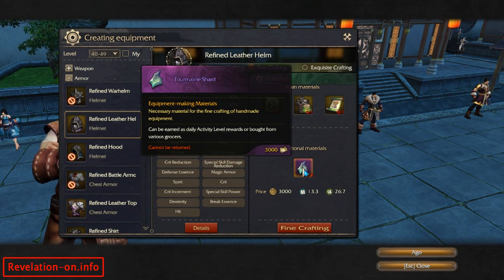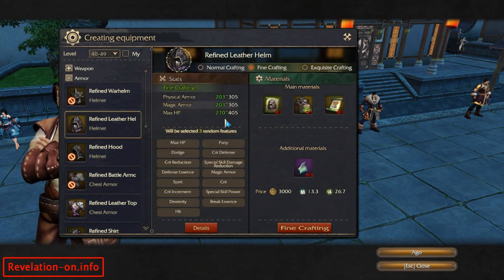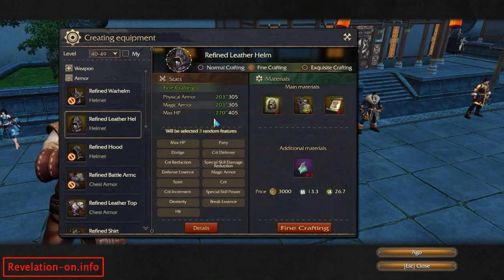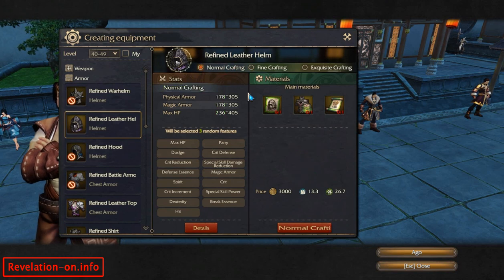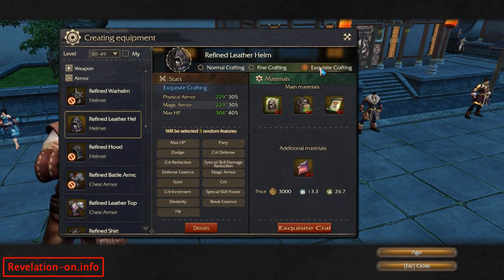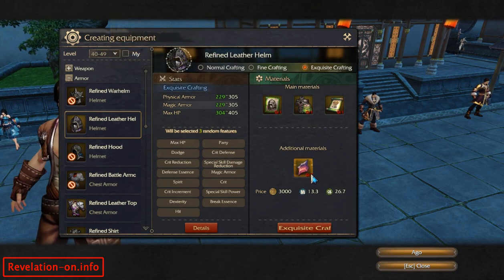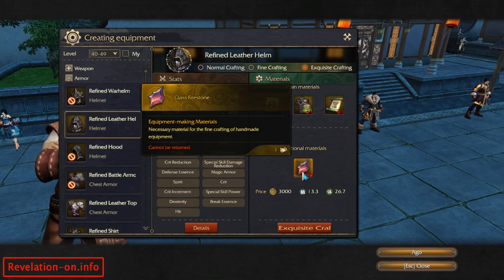For fine crafting you will need these items — I don't think they're available on your server right now but they're coming soon and they won't cost much, so it's probably easy to do. As you can see, it has a lot more basic stats than the normal one.